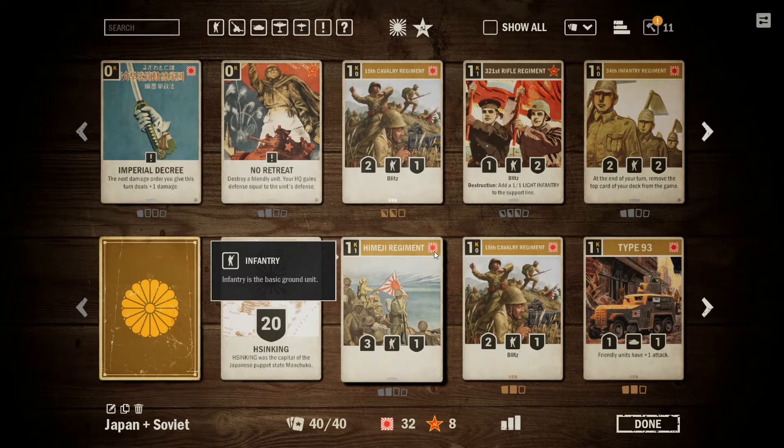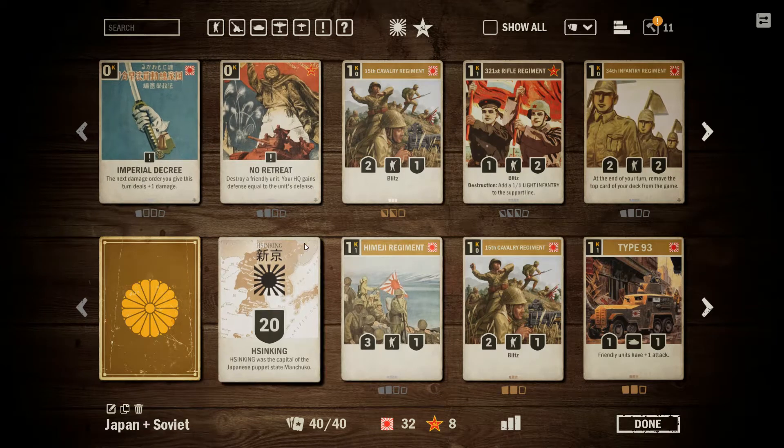Hello there, this is Space Runner 5. Welcome back to episode 24 of Cards, where this is going to be our first game in the new season — season 15 of Cards — where we will be playing a Japanese-Soviet deck primarily.